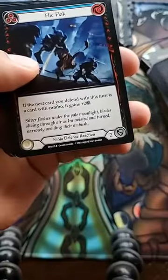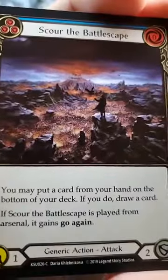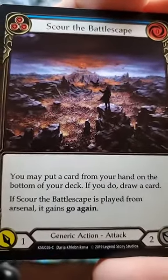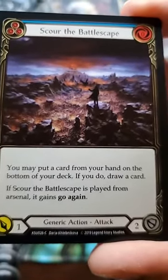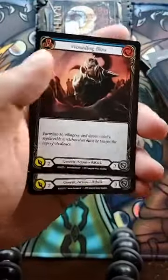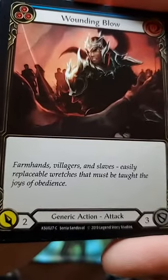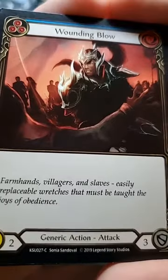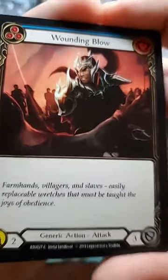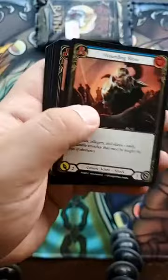Wounding Blow — the flavor text reads: 'Farm Hands, Villagers, and Slaves — easily replaceable wretches that must be taught the joys of obedience.' That's not cool, man. But again, look at that art. This is nuts — I'm really excited that we're finally looking at this. Lunging Press: target action gains one yellow. Energy Potion: costs an action point to put into the arena, stays until used. Destroy Energy Potion — gain two red.